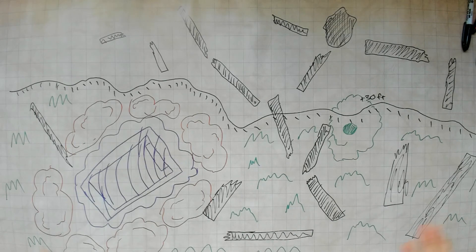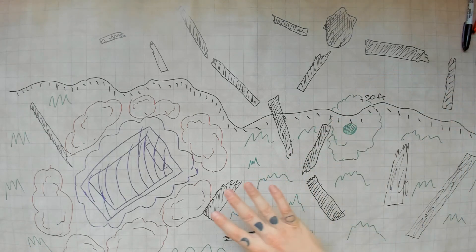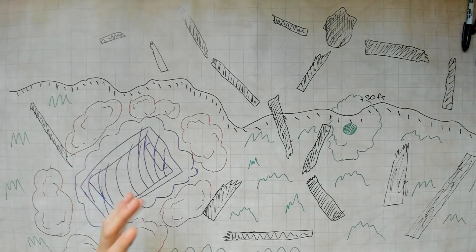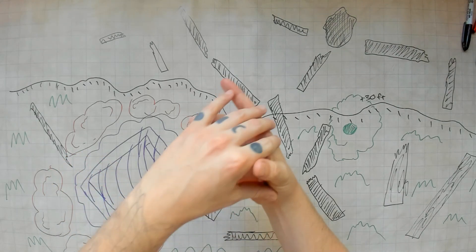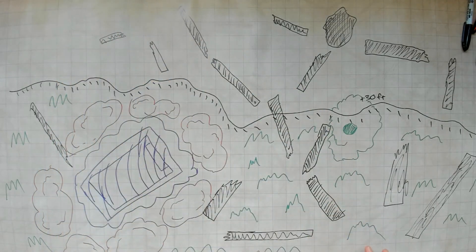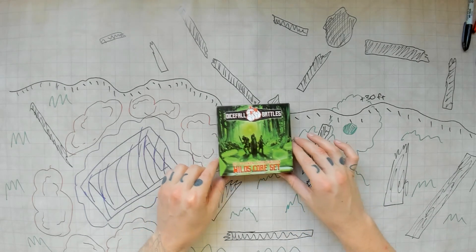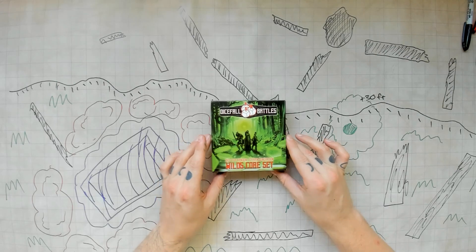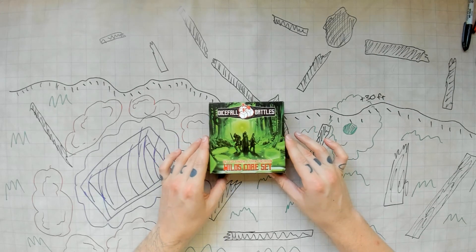Let's take this off and look at it - it's a unique map. We've got a cliff side that overlooks tall grass, some type of fey creature's briar-esque grave that they're entombed in, fallen trees - maybe the spirit is upset about the deforestation around them. And I wouldn't have created a battlefield like this for my role playing game group, or maybe even for my war game, if I hadn't had the Dice Ball Battles core set.